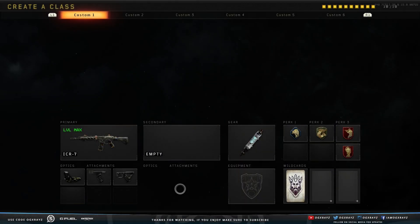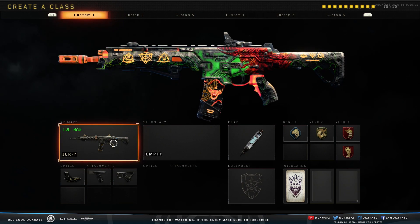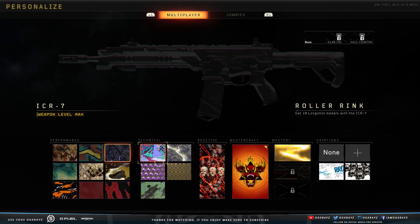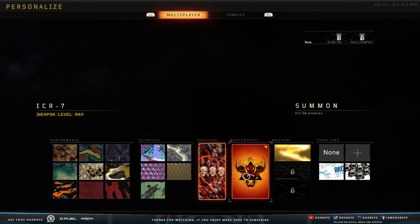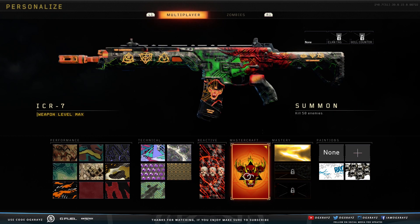Yo guys, what's up, it's XRays, welcome back to another Black Ops 4 video. So guys, we have the Blinding Glory with the Mastercraft on it. I actually just unlocked the Mastercraft — it was 50 kills. Literally after you complete reactive, which is five headshots, all you have to do is kill 50 enemies to get your Mastercraft camo on it.